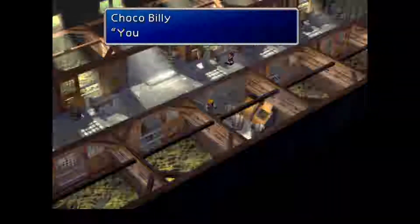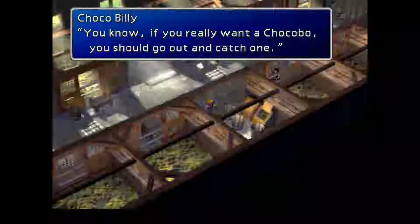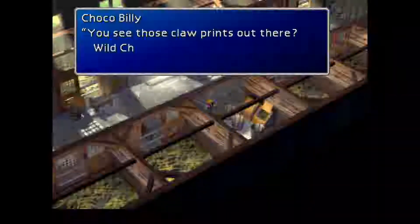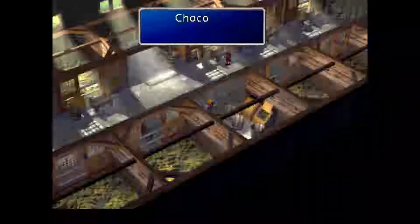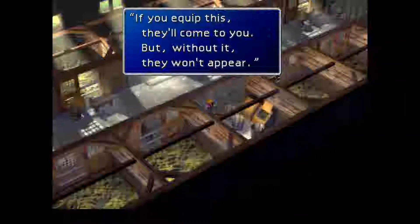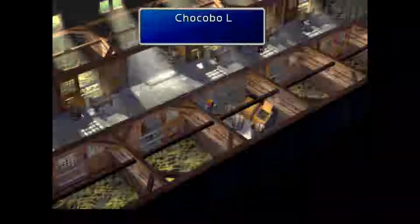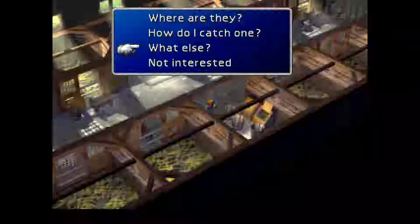Moving forward with the plot, we're going over to the Chocobo stable. The guy there lets us down easy — he says sorry, we don't have any chocobos; the ones outside belong to somebody else. But if you really want a chocobo you should just go out and catch one. You need a chocobo lure — it's the type of materia that attracts chocobos. If you equip it, they'll come to you, but without it they will not appear.